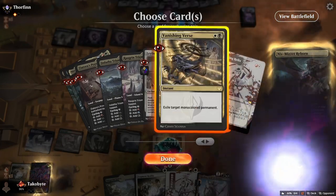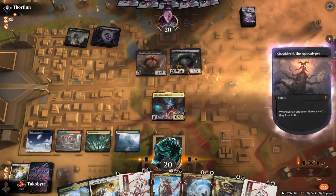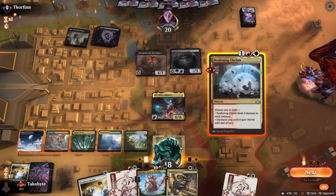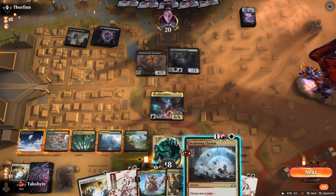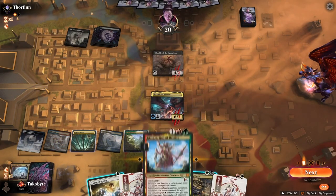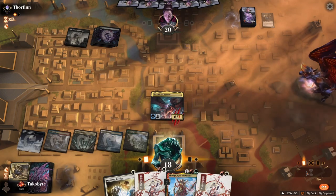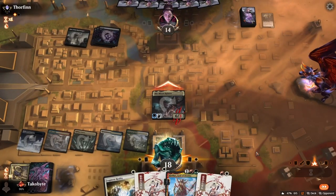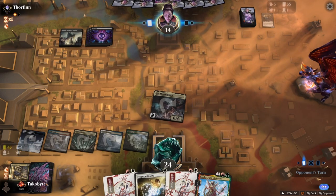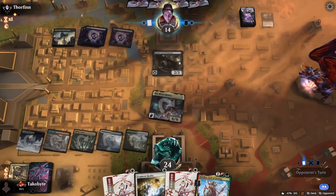We'll do Deafening Clarion and Vanishing Verse — that was kind of mediocre. Then we'll do another Vanishing Verse. That wasn't really ideal. Man, this Niv-Mizzet — the first Niv-Mizzet only gave us two cards, this Niv-Mizzet only gave us two cards. What is up with this Niv-Mizzet?